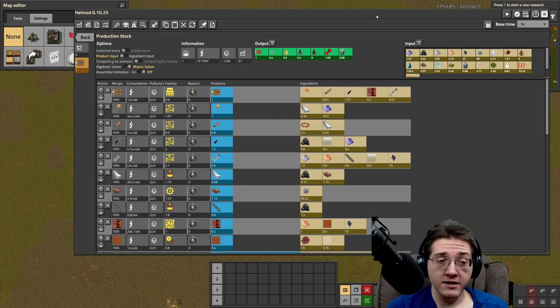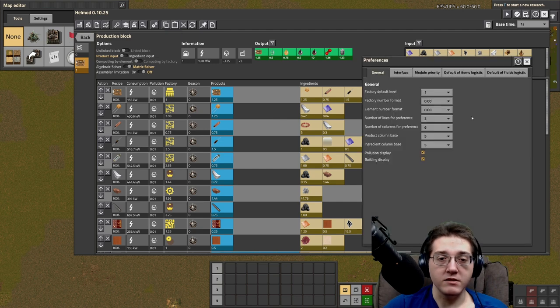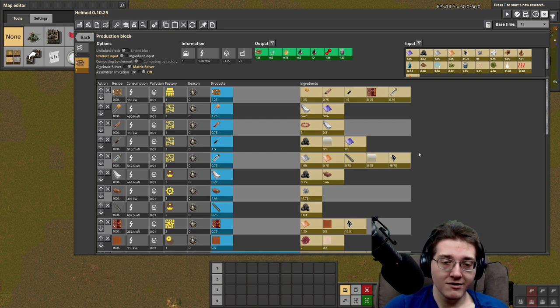On today's Helmod production line I have one circuit per second listed out, although realistically this should be 1.25 to get one whole chip shooter machine's output. So if you want to plan out to have one chip shooter's output of circuits, this is how many buildings you're going to need. Remember to always round up on your buildings. It might be better to show full numbers on the factories but display values to the hundredths place.